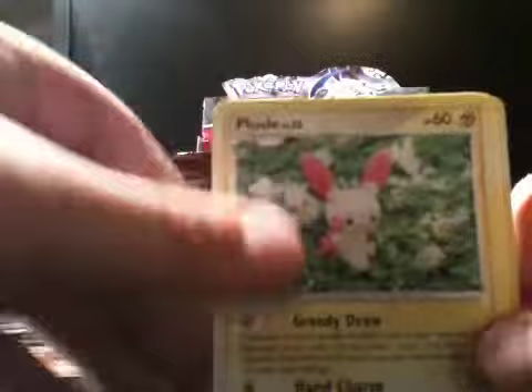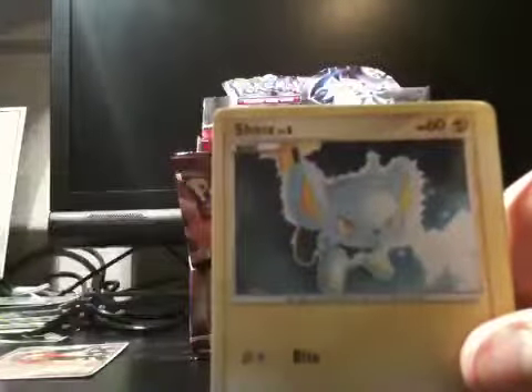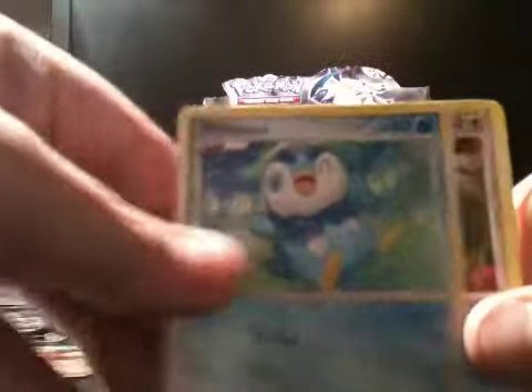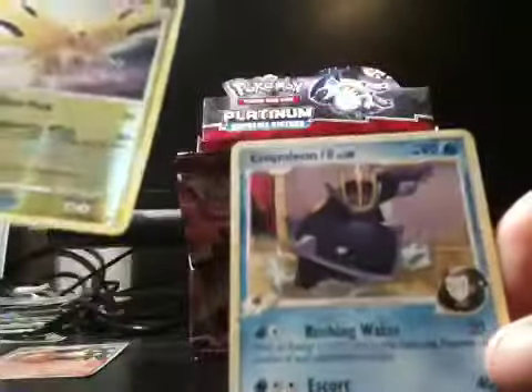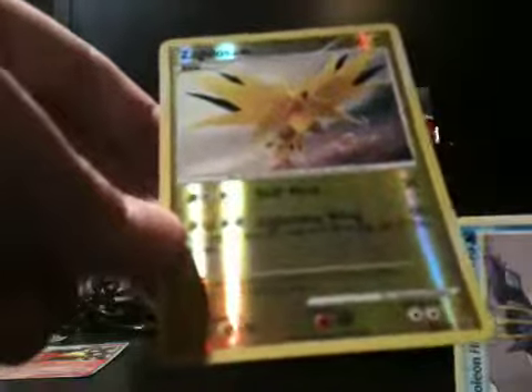Altaria C, Plissel, Gabet, Shroomish, Shinx, Drifloon, Piplup, Meowth. Ooh nice, reverse Zapdos. Just wish that were the reprint. And Napoleon. I like that card. I like how they do the reverse holo for electric and grass mainly, making them look really, really nice.